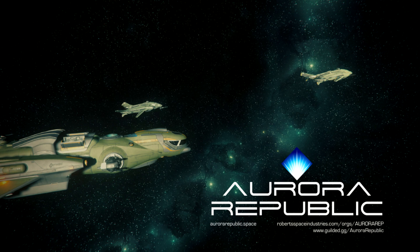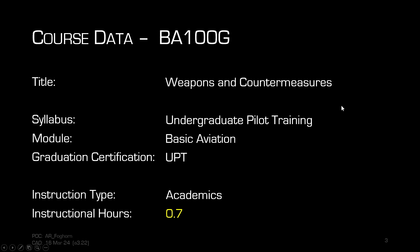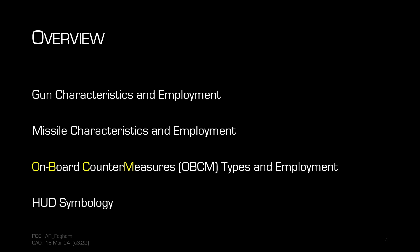Tonight we're continuing through our basic aviation block of instruction. Today is weapons and countermeasures — all weapons and countermeasures. This is Basic Aviation 100G, part of our undergraduate pilot training syllabus and basic aviation block graduation certification. It's a little bit of a longer one, so I'm going to be hustling and talking fast. Feel free to unmute yourself in the academics channel and ask questions in real time. We're going to go over gun characteristics and employment, missile characteristics and employment, and the types of onboard countermeasure employment plus the HUD symbology associated with it.